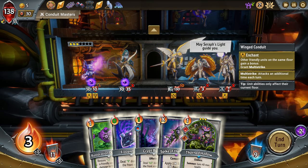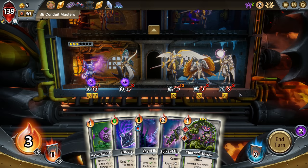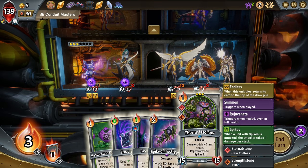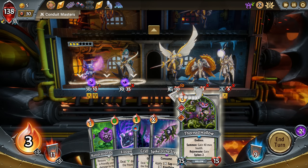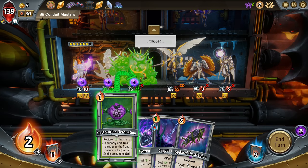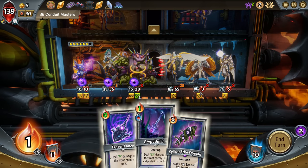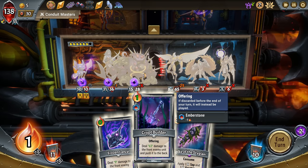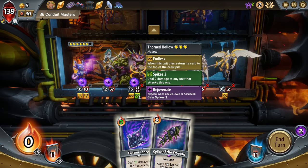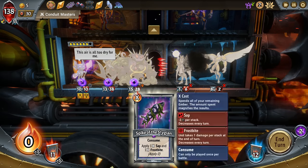This is gonna be really difficult if we don't get those swaps. So we go Thorn Hollow here, Restoration, and then this — push that unit to the back. This one dies again but it's got Endless so it comes back. Actually we might be able to save it — yeah, there we go. And then here we're gonna take because we do 55, so that's 110 — we're gonna take 16 damage up top there.